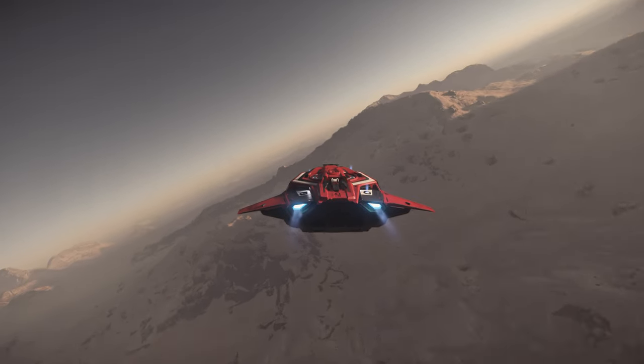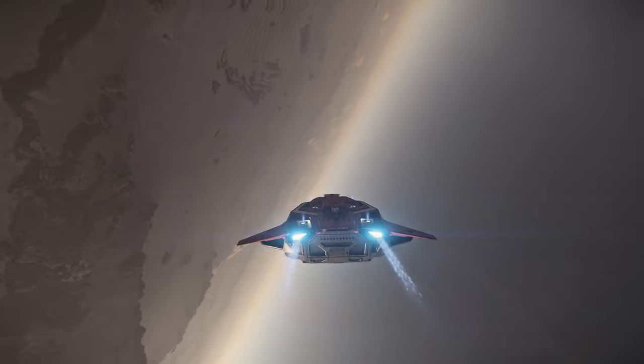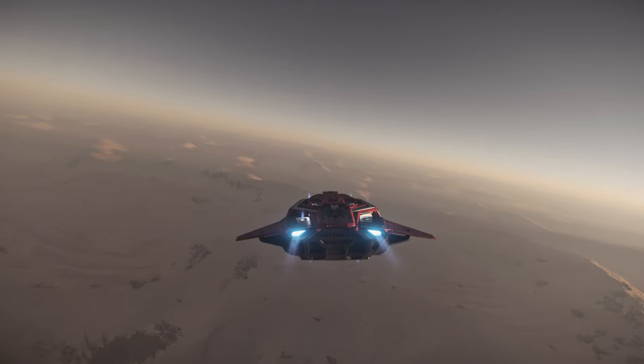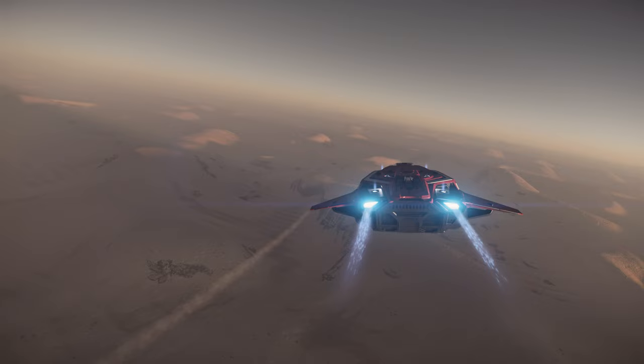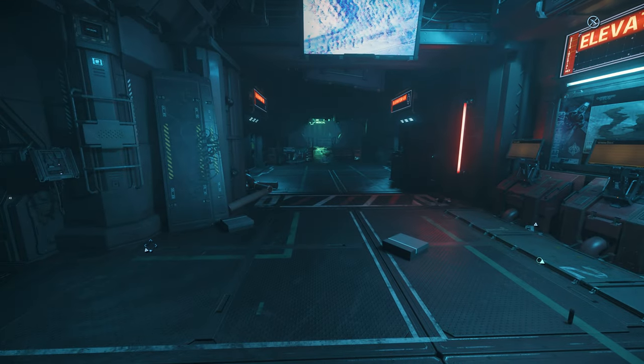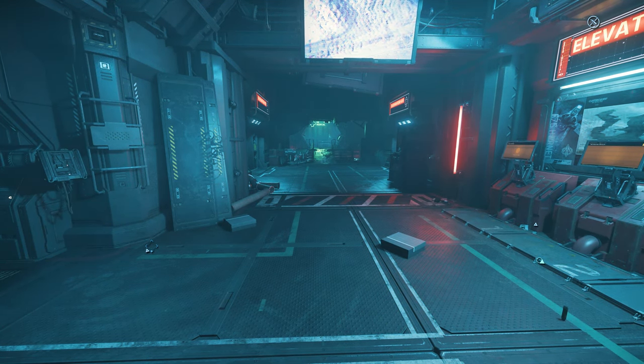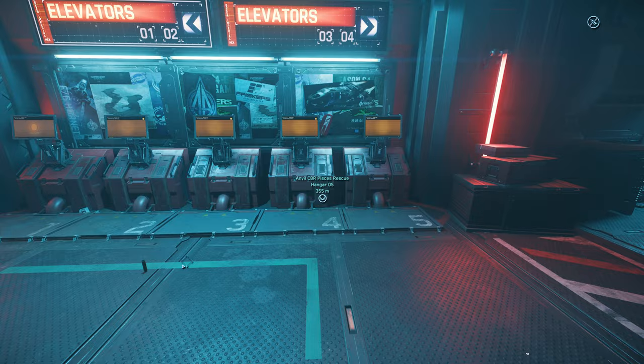Hi everyone, welcome back to my Star Citizen Mercenary Guide series. In this video, I am going to do the Ultimate Bunker mission, which is the guard site against dangerous hostiles. This is the 4-wave hostiles mission. You can only get this mission when you've reached Security Reputation Level 5. I just reached Level 5, and this is my first time doing this mission. So let's give it a try together.